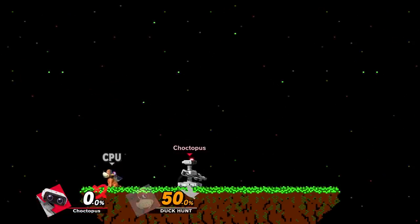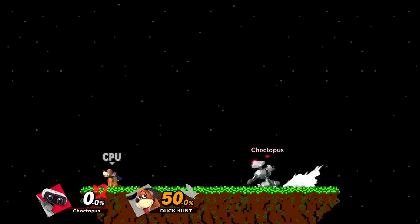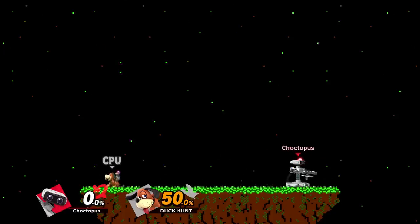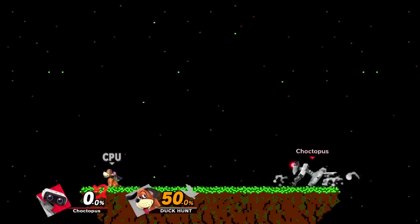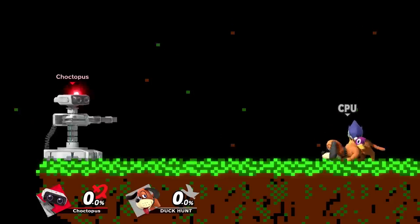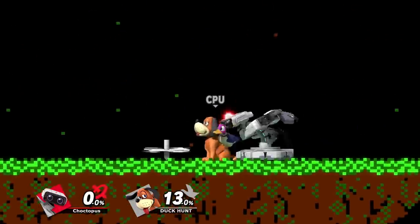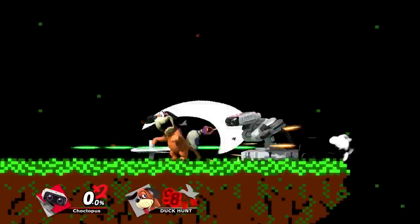Some of the best uses for the gyro: first, it's great for ledge guarding. If your opponent is going to roll back onto the stage, you can use ROB's gyro to cover the low ground while using aerial attacks to cover high recoveries — either Z-drop or down throw the gyro while covering anything high. A good damage builder is to trap your opponent between ROB's down tilt and the gyro. Since the gyro knocks away, get on the opposite side and use down tilt to knock back and forth because it's such a fast attack. At higher percents, you can even use gyro trapping to finish your opponent with an up smash.